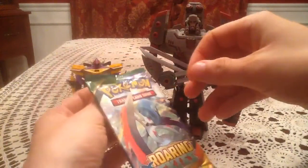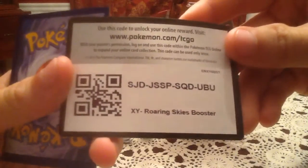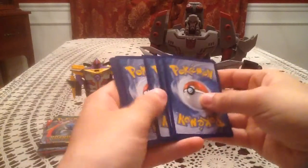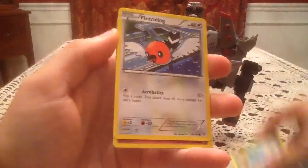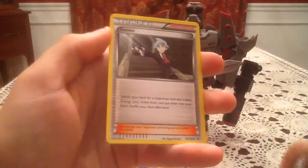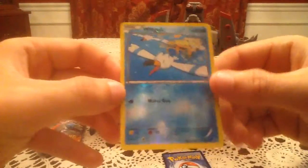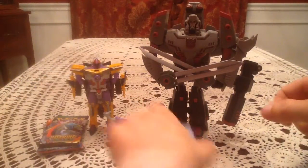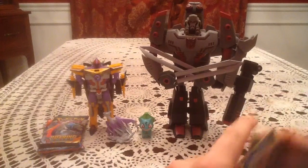Mega Gallade is on both packs, actually. We'll start with the first Mega Gallade pack. There's a code card for you guys - flip it around and give it to you, make sure to pause and grab it if you want it. We have an Electrike, Taillow, Fletchling, Togepi, Steven, Dragonair, and an Electrode. Reverse Holo is Wingull - that is a common reverse, definitely have got that one several times. The Rare card is Banette, so a non-holo rare to start things off. That's okay though, still got three more packs.